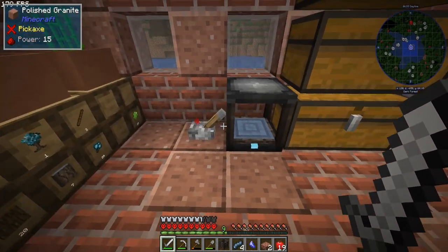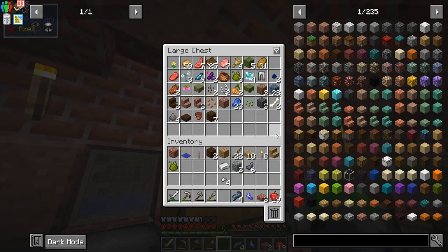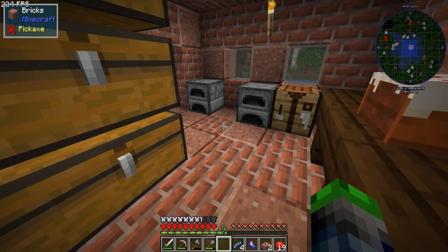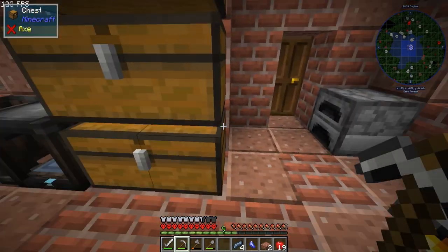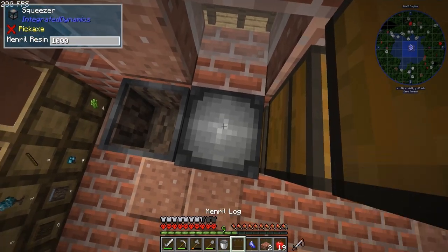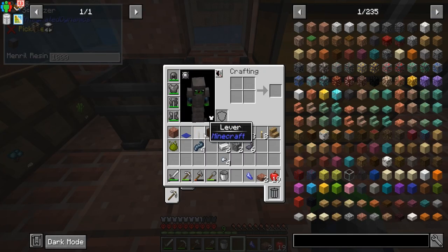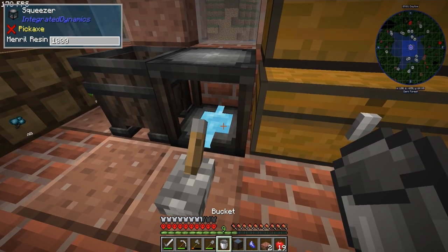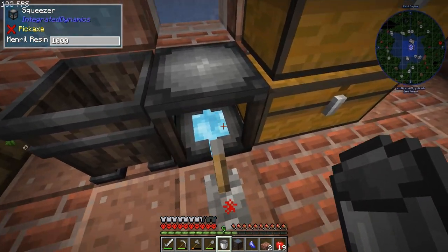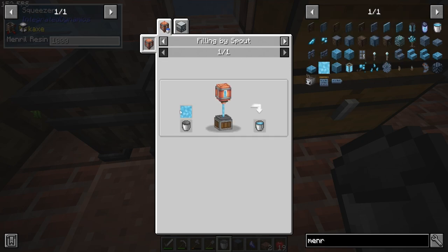This is what we want. Maybe we move this and put it here — I might need a bucket. I only have one iron ingot. We now have enough iron to make a bucket. It says there's a thousand mega buckets — mineral resin bucket. It's a thing. And then disaster struck.